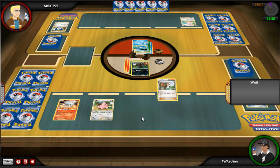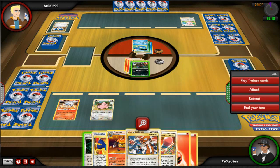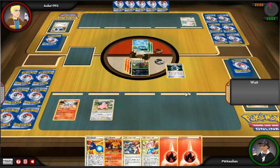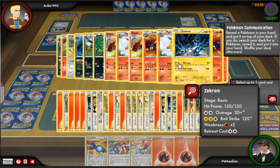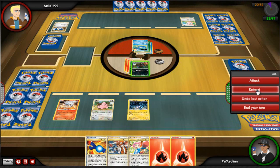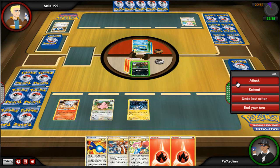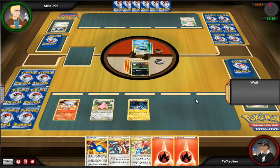I put a fire energy onto Zweilous and get a fresh hand. I P-Com, get rid of my Emboar, and go back into a Zekrom, playing that on the bench. Now I've got Reshiram and Zekrom in case I want to take out any water types or grass types, which is what his deck is.